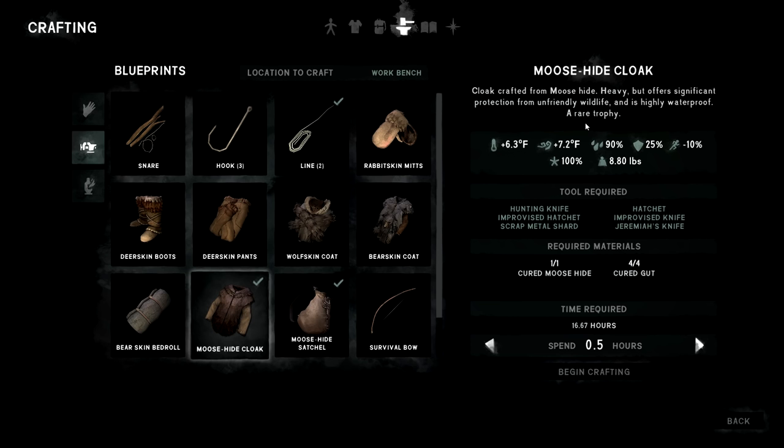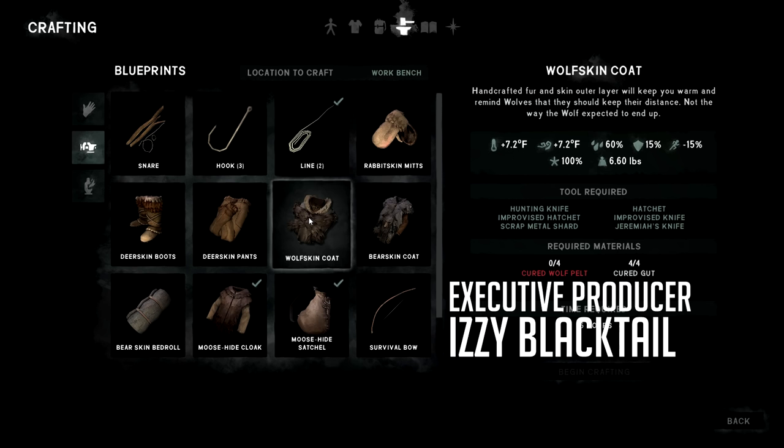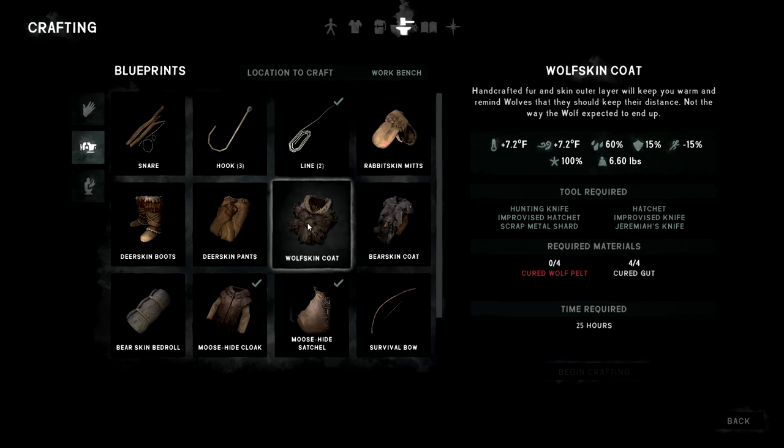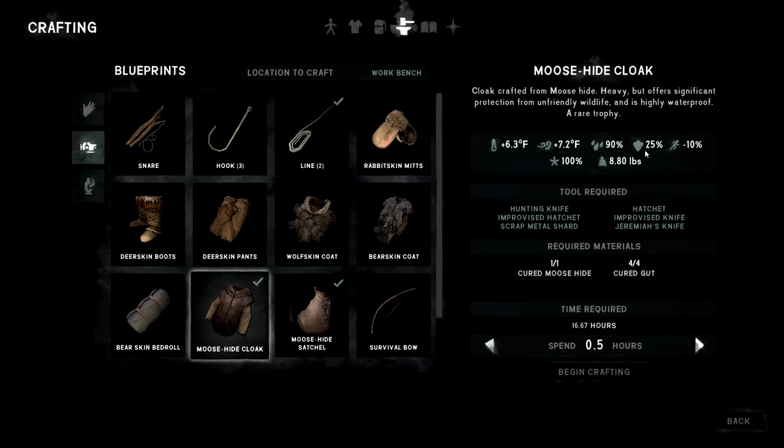The wolfskin coat says wolves should keep their distance, but it's pretty rare that it actually scares away wolves anymore. When it first came out it probably scared away 25% of wolves, now it seems like 5% or 3% of the time. I almost think I'd rather have the moose hide coat — a little more armor, a little more agile, and super waterproof.